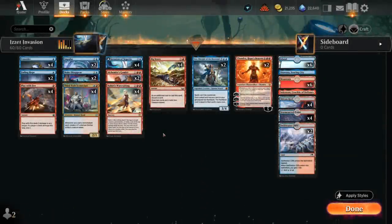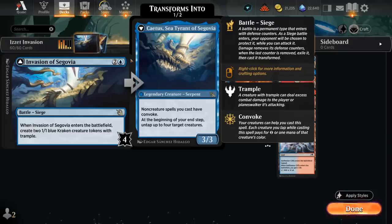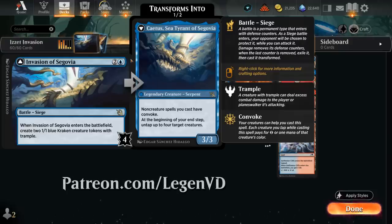Hello and welcome to another Standard game video. Today we're taking a look at a blue-red spells deck with a bit of a convoke theme, thanks to the Invasion of Segovia — one of the build-around cards in my deck as suggested by my supporters on Patreon.